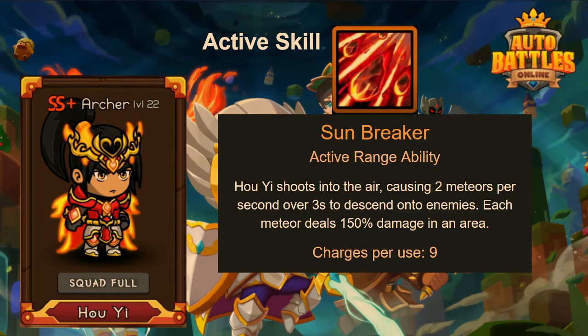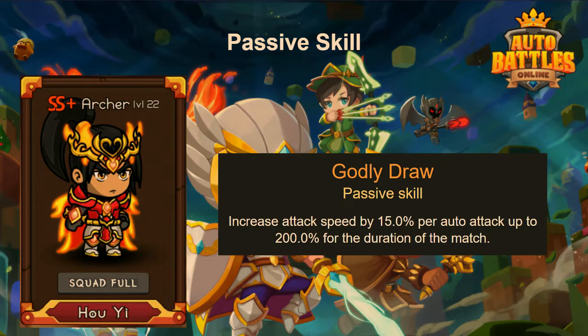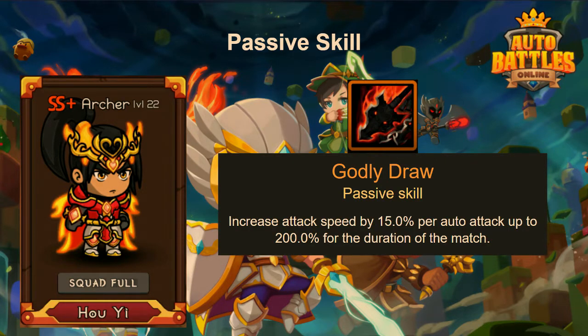His active ability is not the most exciting thing. What's exciting is his passive skills. His first passive skill is Godly Draw: it increases attack speed by 15% per auto attack up to 200% for the duration of the match. That 200% increase means it's tripling the unit's attack speed. This is really good for prolonged boss fights, and will be good against heroes like Lucky that make fights last longer.